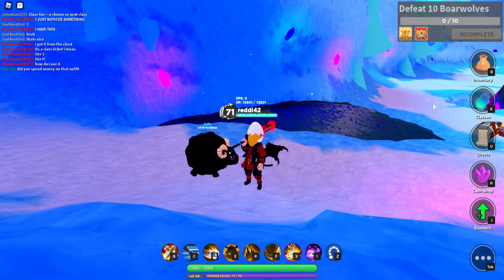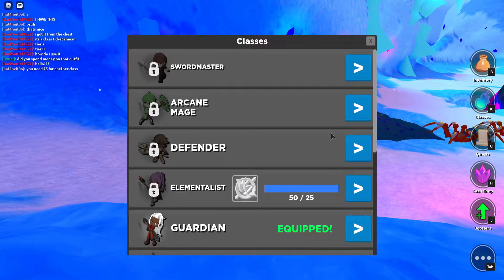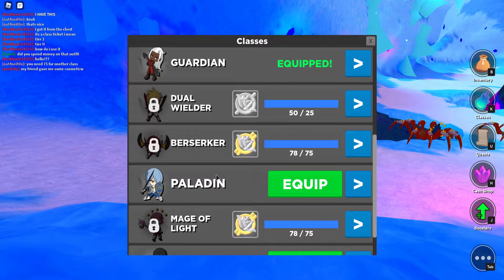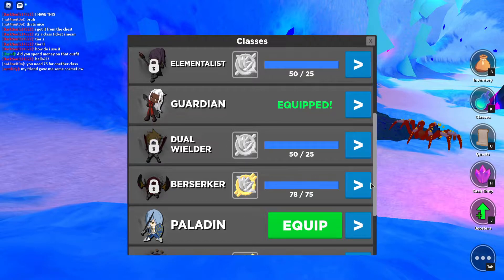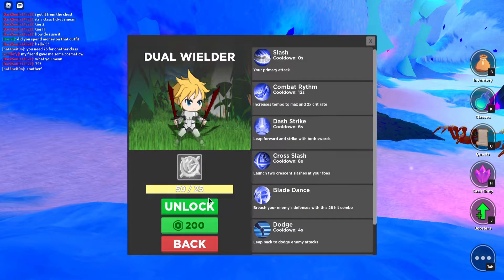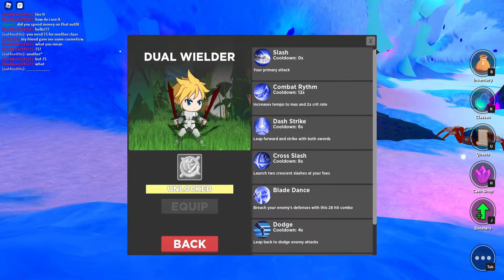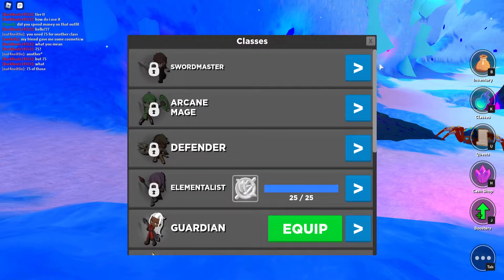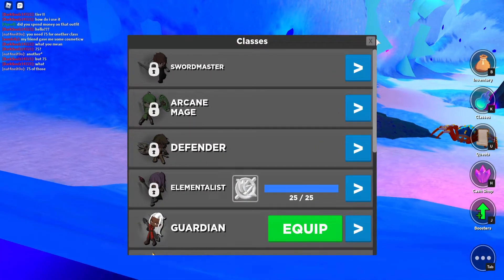We're going to go over another tier 2 class here, which is the Dual Wielder. This is one of my classes I used a lot before they added Berserker, Powder, and Mage of Light. It's a fun class. It's a high DPS, but it has to hit a lot to do a lot of DPS. We're going to unlock it — nothing too expensive, 25 for these tier 2, tier 1 classic kits. And now we have Dual Wielder unlocked.